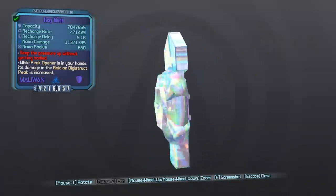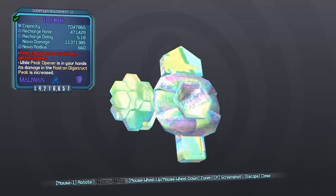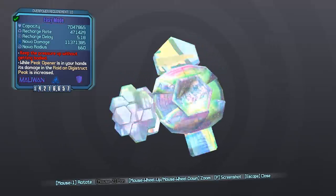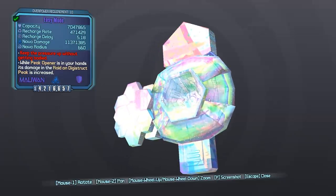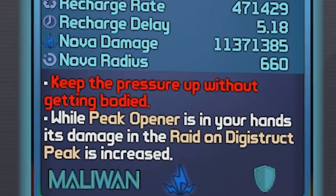Hey, what's going on guys? Jolts here, back with another guide. Today's guide is going to be on a shield from the Fight for Sanctuary DLC. That shield is known as the Easy Mode. The Easy Mode is an effervescent shield manufactured by Malawan. Some of you guys might also refer to it as Rainbow Rarity. The red text on the card reads: 'Keep the pressure up without getting bodied.' This is a reference to killing Haderax the Invincible in this DLC.